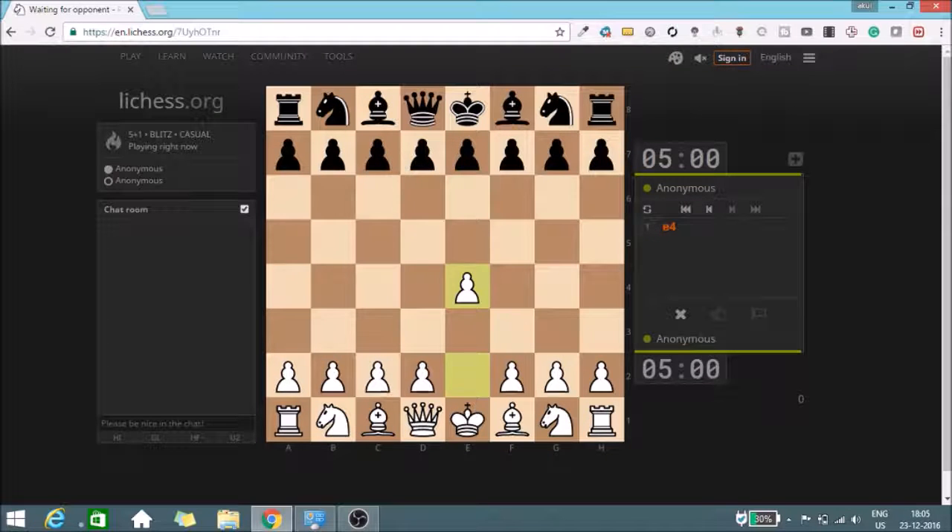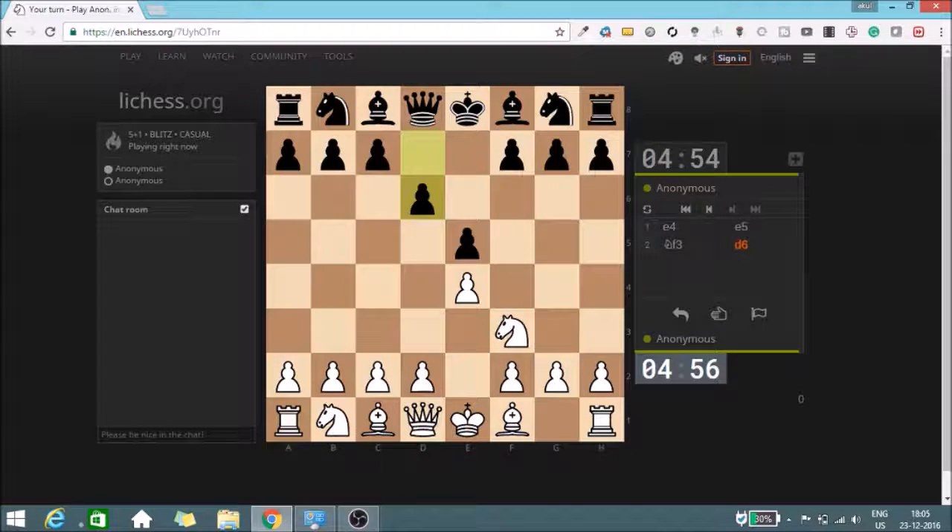Let's go for e4, and we have e5. I'll go for knight f3 — my favorite opening is always to go for e4 and if possible then knight f3. After d6, we have a Philidor Defense. My favorite way to play the Philidor is to go for d4, attack the center, and if black takes — which I think he should — I'll capture with my knight.